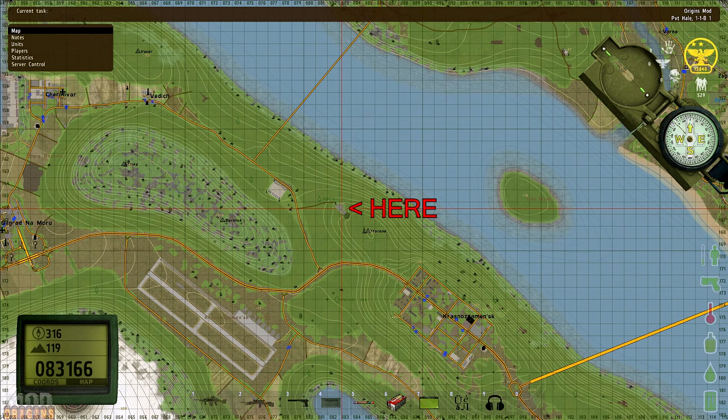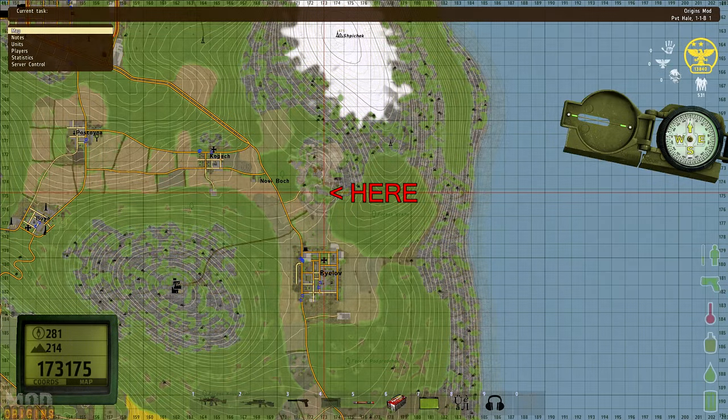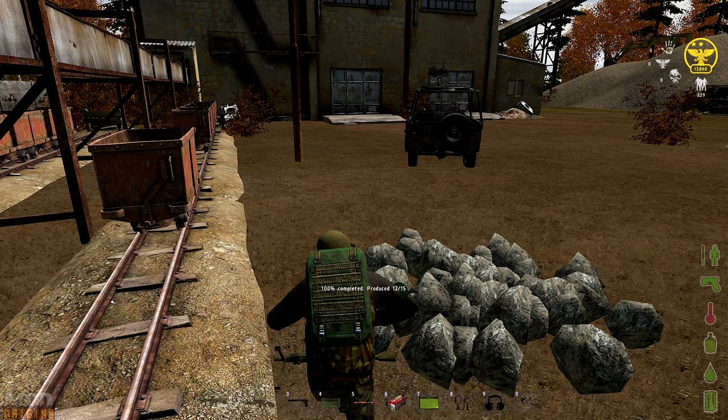Rocks can be mined at either Neckmere mine or there is a mine north of Bylov. To mine rocks, go near the train carriages and right click on your pickaxe in your tool belt and select use pickaxe. Just like a hatchet though, your pickaxe can break.